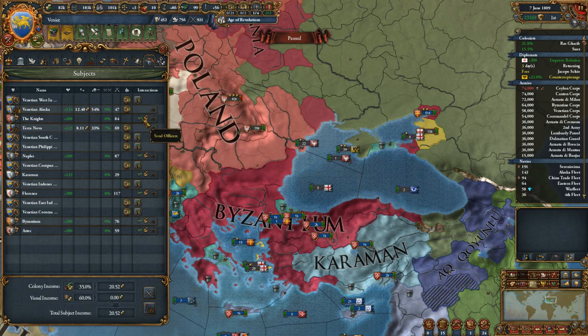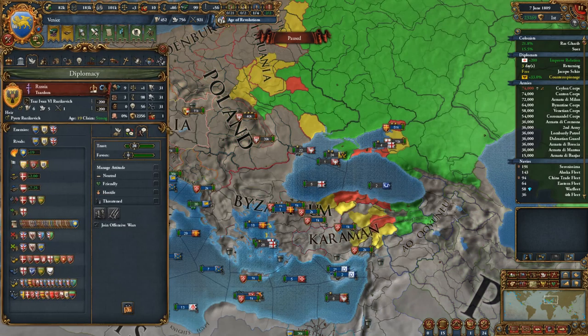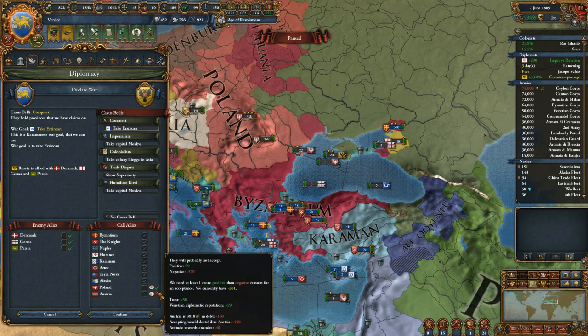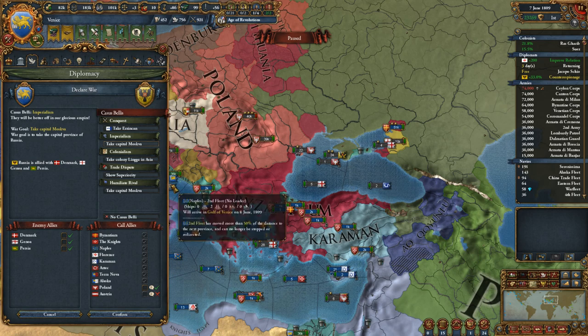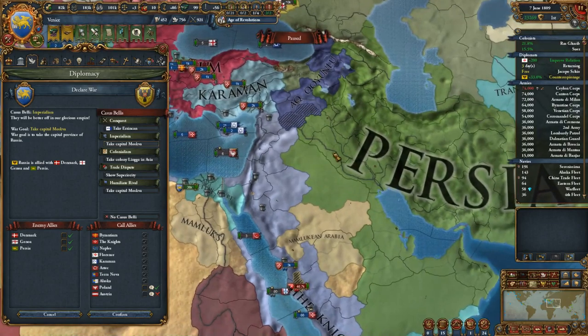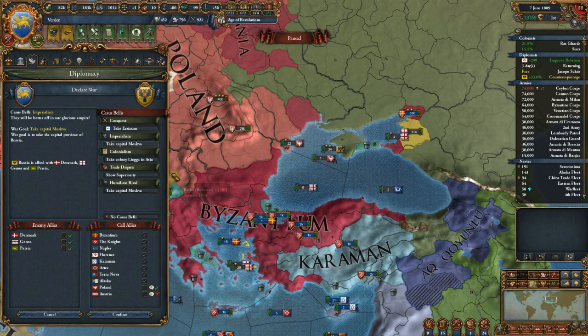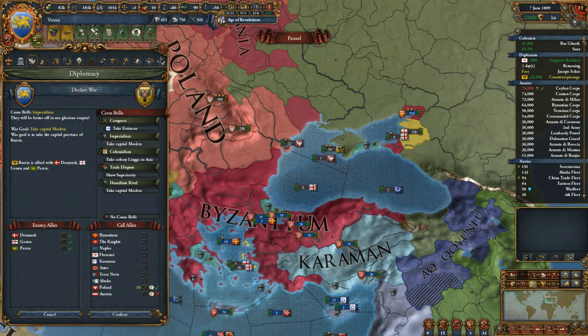This will make our vassals a lot more deadly. I think what we'll do is just declare on Russia here - I think they've really had it. Poland's gonna come in, Austria is in debt - they'd just destabilize them. Okay, Austria, you can just bow out I guess. So we'll go imperialism, allied with Denmark, Genoa, and Persia. Persia is gonna come in - they're all gonna come in. I think this is fine - we'll call in Poland.